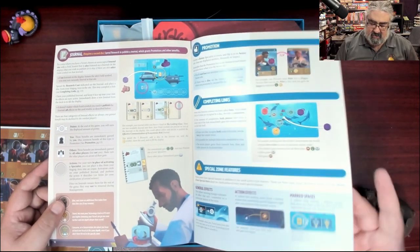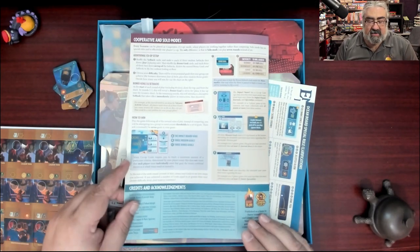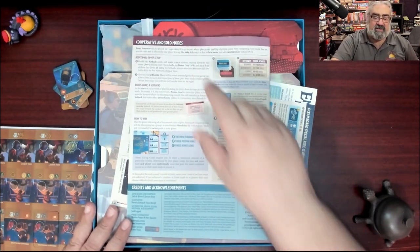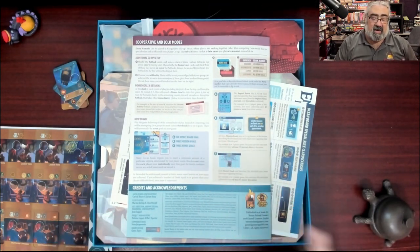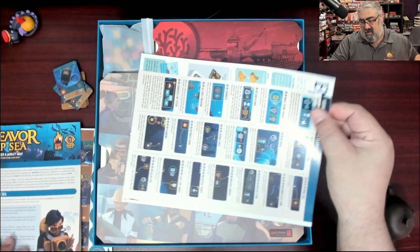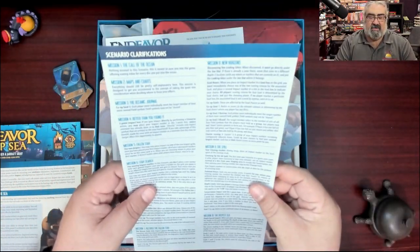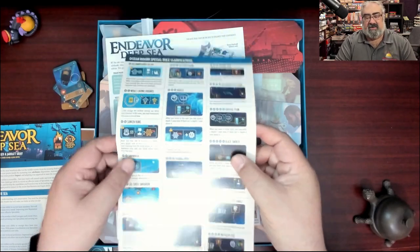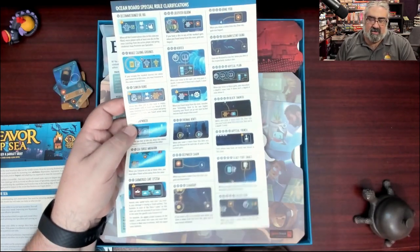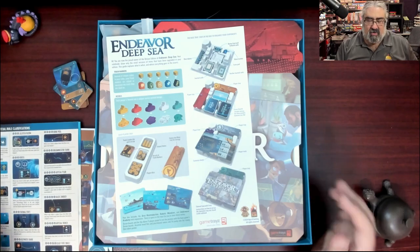You're conserving dives, trying to conserve animals, journaling everything you're doing, promoting your people. This looks cool. Cooperative and solo modes — bonus! Solo — I know a lot of people care; I'm not a big solo gamer, but cooperative I appreciate. Ocean board rule clarification on an entire sheet, and scenario clarifications — I like that this is separate so I don't have to look it up in a book, it's just there.